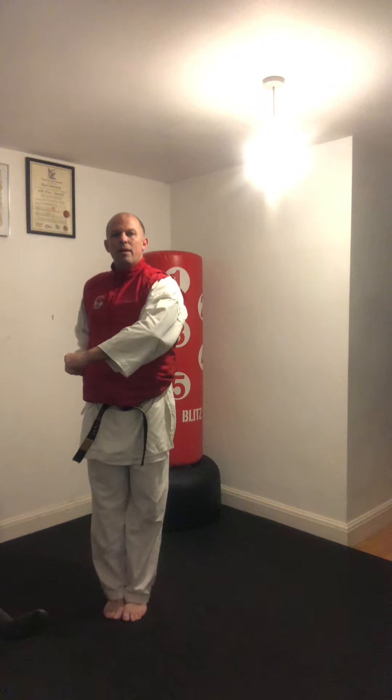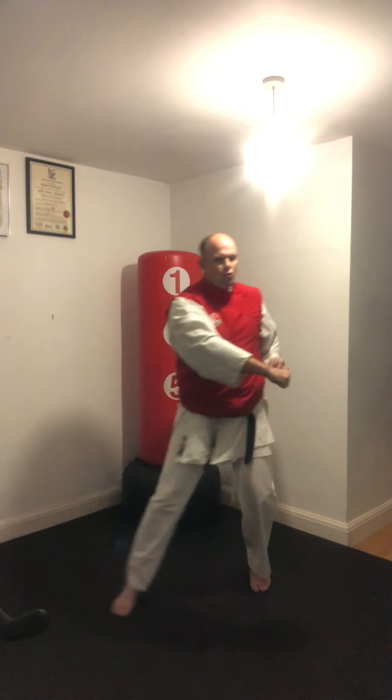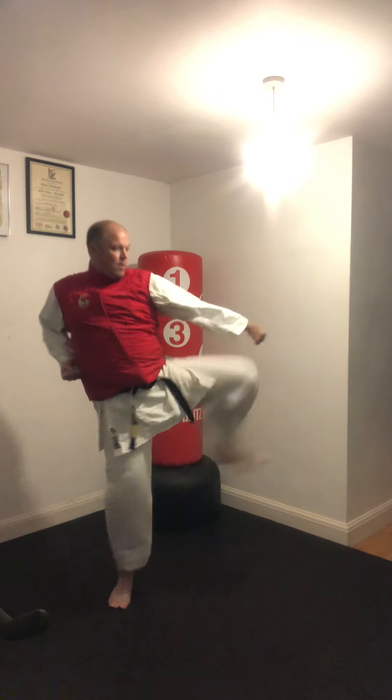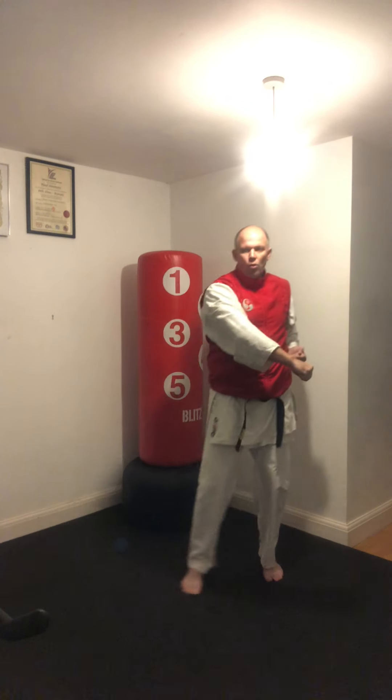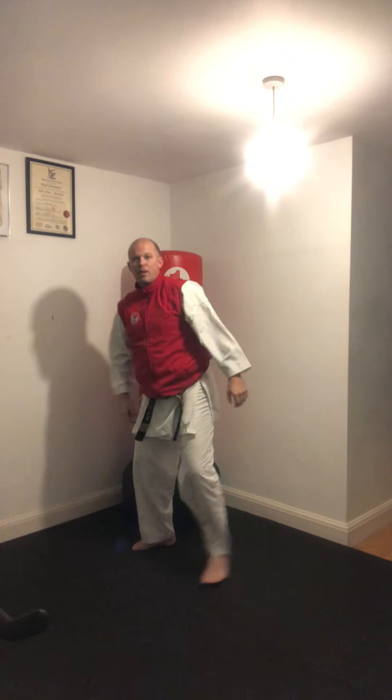We're going to work across, same as when you're in Yodan. We're going to be working across for the low block, front kick, elbow — heel, heel, heel, and draw — heel, heel, elbow. One more time, working on both sides: heel, heel, heel, draw — heel, heel, and elbow. That's the first section of Koushinkou. Have a practice.